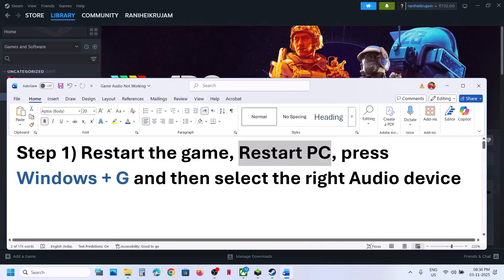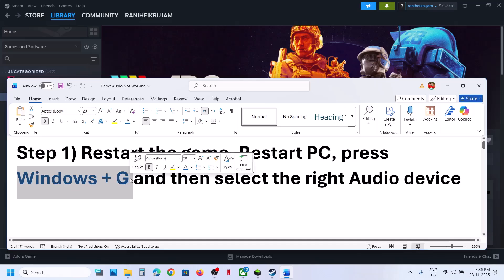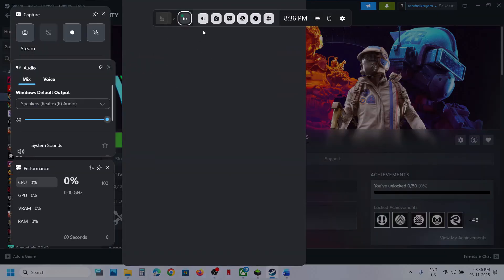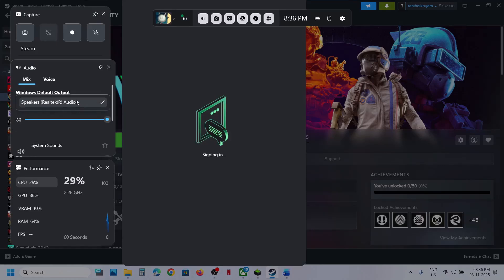The next step is to open Game Bar. Press Windows + G on the keyboard to open Game Bar. Go to the speaker icon and select the speaker which you want to use. Make sure that you select the right speaker.